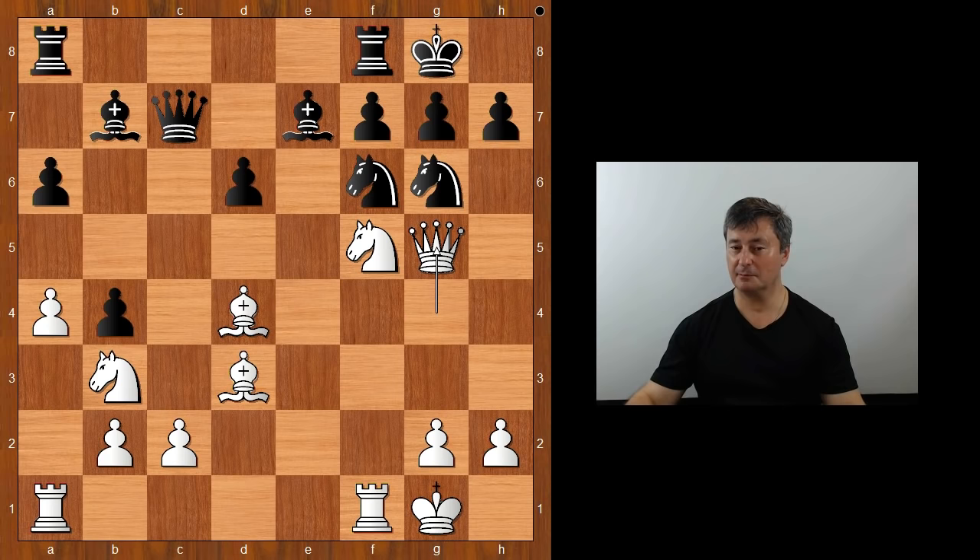Marsalek played Knight to E4, attacking the Queen twice. What is the best play for the Queen now?